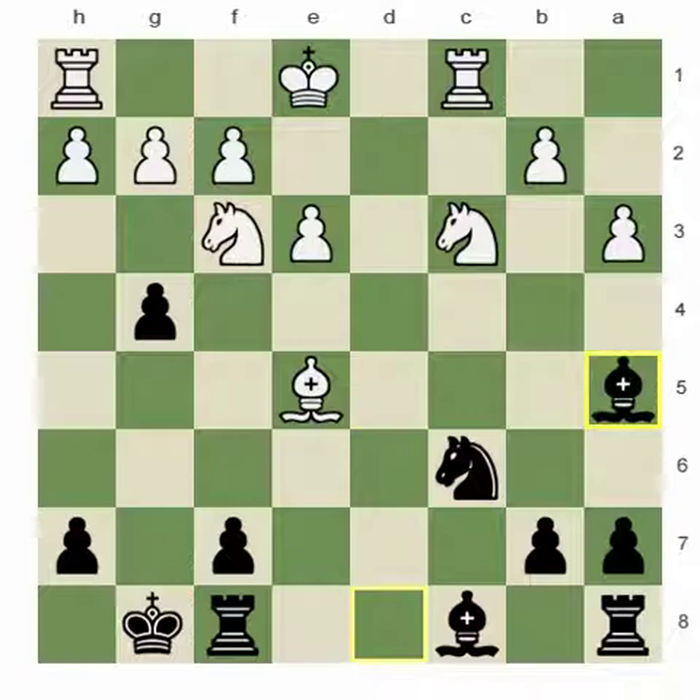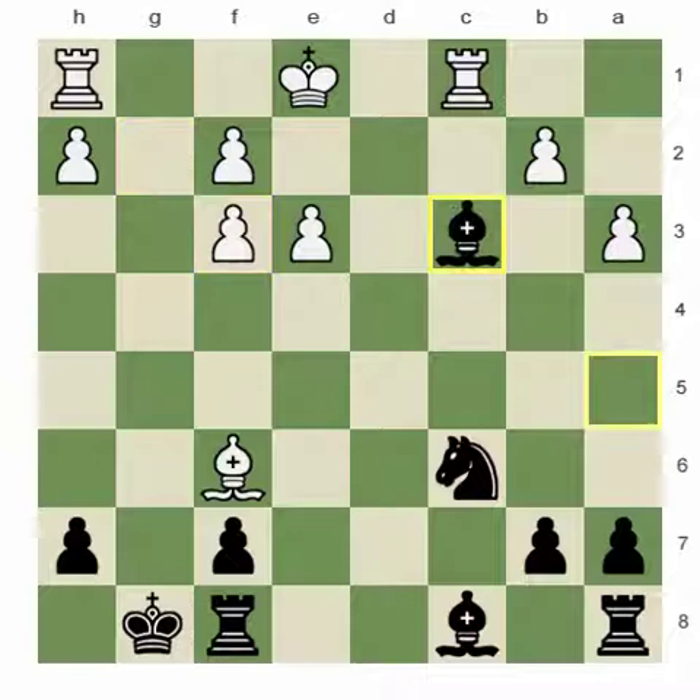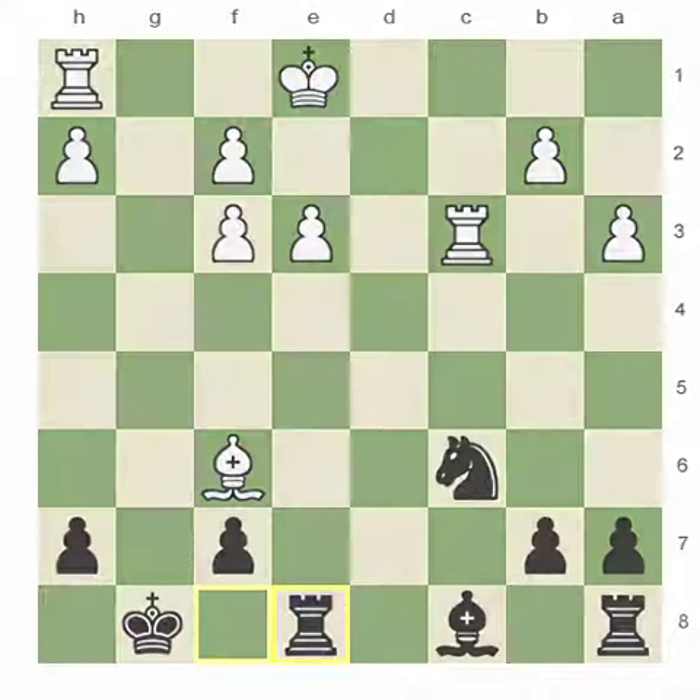And after bishop d8, white must take on a5 — bishop a5 — keeping the queen at the pin. And most importantly, both pieces, knight f3 and bishop e5, are still hanging. And after this, the only move is bishop f6, gxf, gxf — simplification — and simply run away.